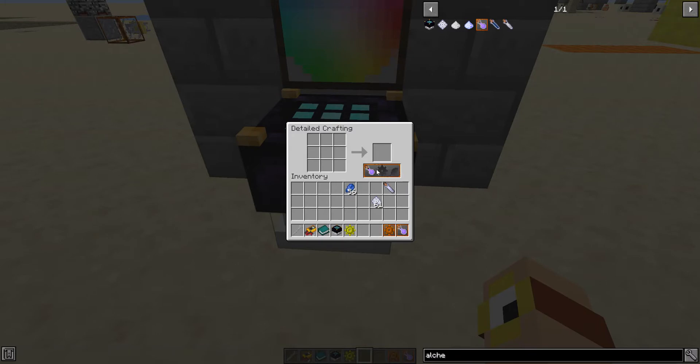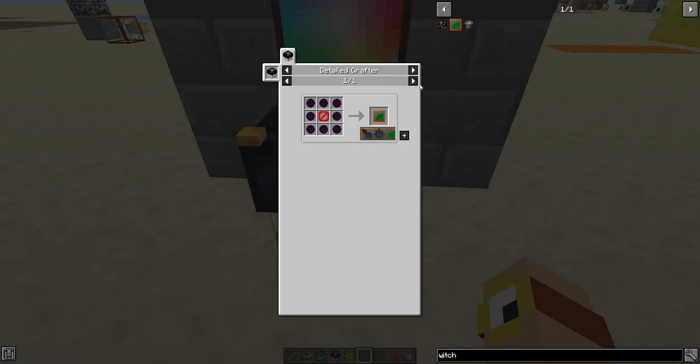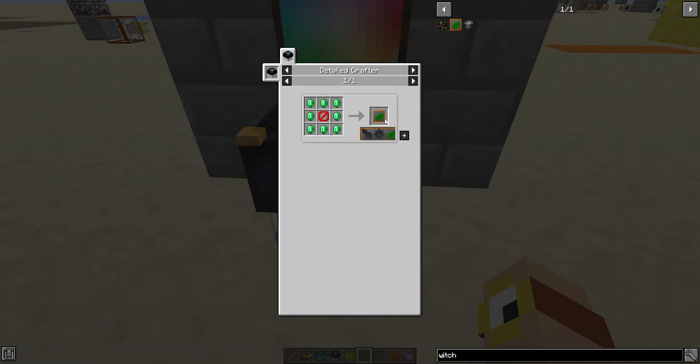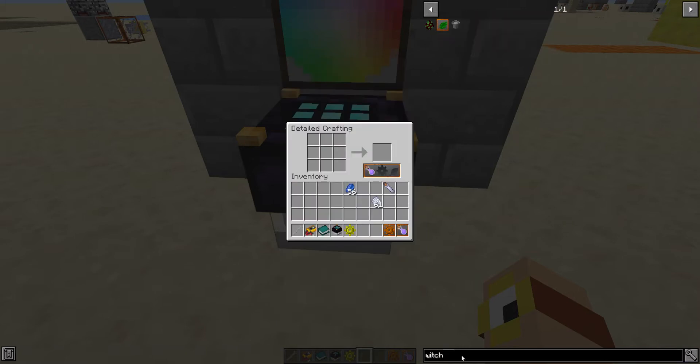On top of Technomancy and Alchemy, there is a third icon — that's Witchcraft. Witchcraft is a work-in-progress feature. You cannot unlock it and it currently has no blocks or items whatsoever. However, packmakers can decide to make Witchcraft unlockable and can make recipes require Witchcraft. If packmakers want to take advantage of there being basically an empty third path, they can do that. But right now, Witchcraft has no content by default, so we're not going to worry about it.